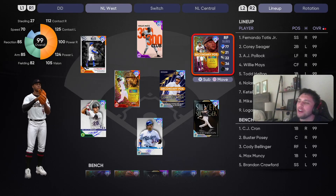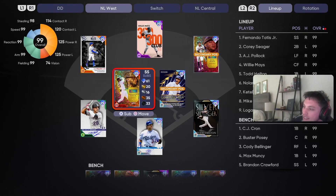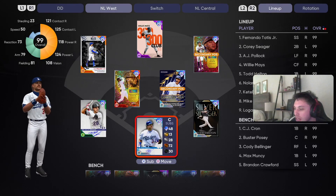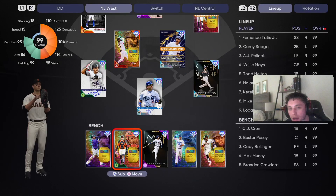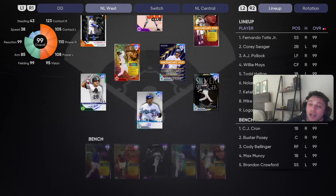What's good YouTube! Today's video is an NL West team build. I'm going to be using my personal favorite cards and the best cards out right now in my opinion. Center field we got Willie Mays, left field AJ Pollock, right field Katel Martay, first base Todd Helton Rocky's Legend, Corey Seager at second base, Fernando Tatis Jr at short, Nolan Arenado at third, and behind the dish is Mike Piazza. On our bench we got CJ Crone, Buster Posey, Cody Bellinger, Max Muncy Finest, and Brandon Crawford Finest.